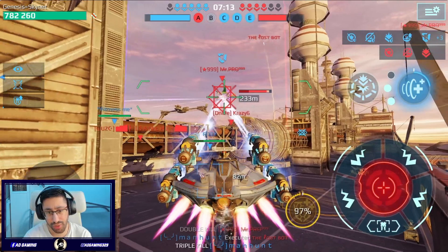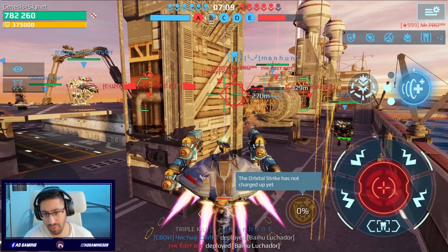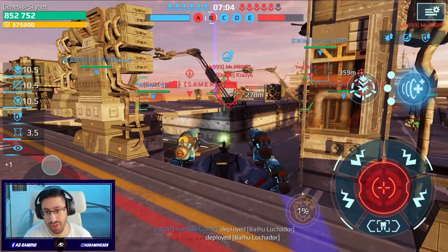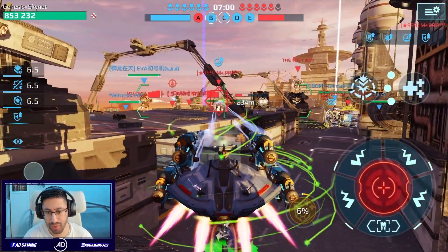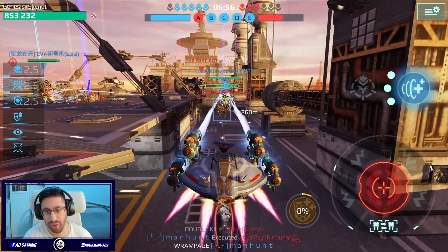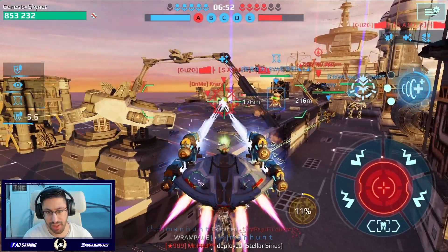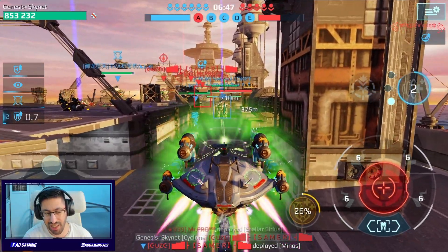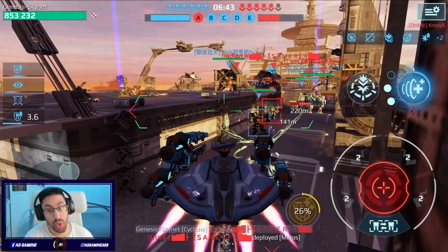I was trying to save this Seraph but it was too late. I have the mothership — there is a Luchador in the center attacking, so I just need to pay attention and support this Luchador. Damage output seems to be nice, even from afar. There is another enemy Angler — we got the kill, nice!